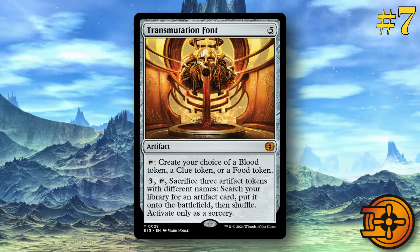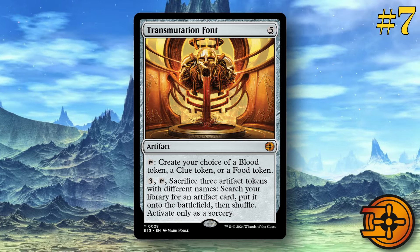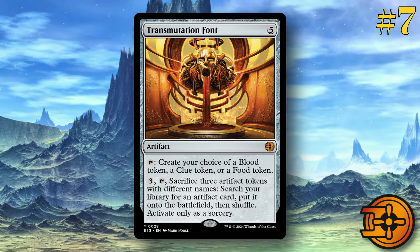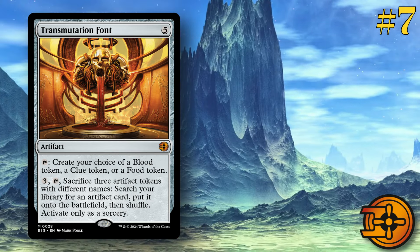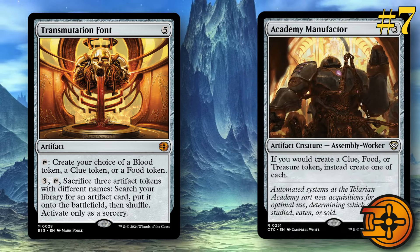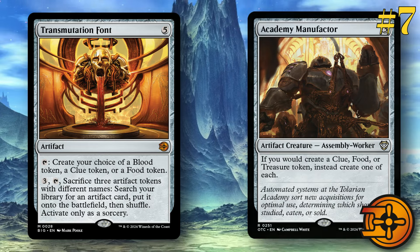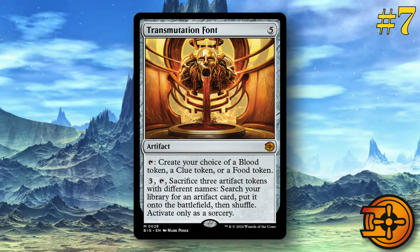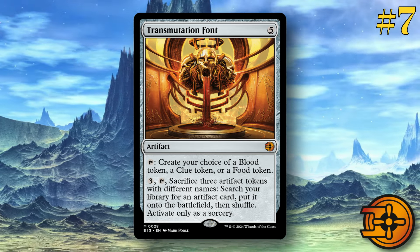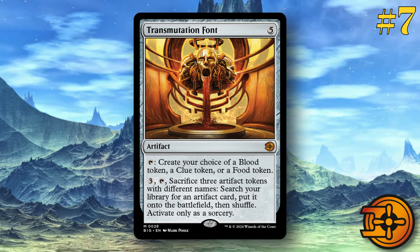Number seven, Transmutation Font. This card is a five-mana artifact. Tap to create your choice of a blood token, a clue token, or a food token. You can pay three and sacrifice three different artifact tokens with different names to search your library for an artifact card, put it onto the battlefield, then shuffle. Activate only as a sorcery. The best thing about this card is its synergy with Academy Manufactor — if you make a food, treasure, or clue token, you instead make one of each. So just making one singular token will immediately fulfill the requirements to use this card. And it does not have to sacrifice itself, meaning you can continue to use this on future turns.